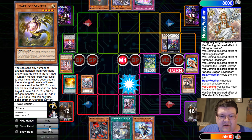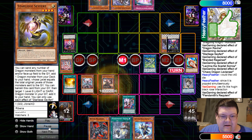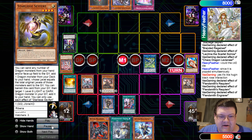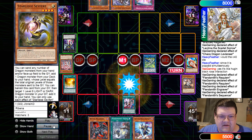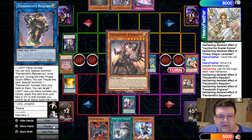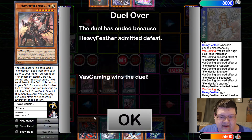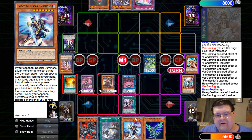We're going to go ahead and clear these up. Engraver equip — get that thing off my field. Then we just have to deal some damage here. Sequentia — go ahead and fuse into Lacrima. Lacrima gets the free revive, and that's all that they wrote.